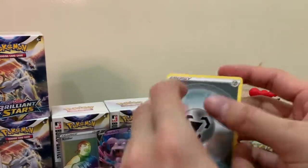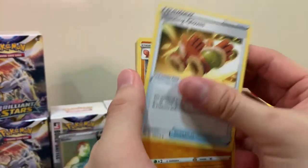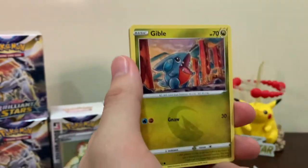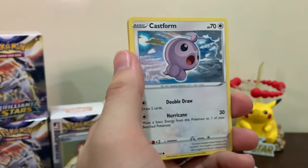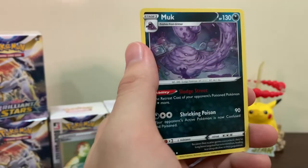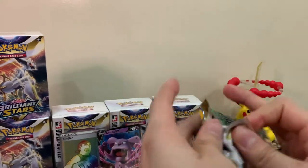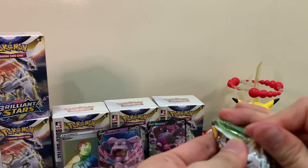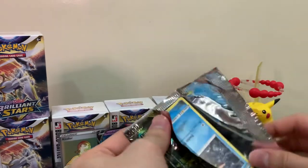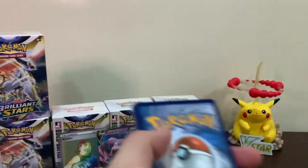We still haven't pulled a Trainer Gallery by the way - this is our 10th or 11th pack and we still have not pulled a single Trainer Gallery. We got Castform, Axew as our reverse, and a Munkidori. These Build and Battle boxes are tough. Right off the bat, the pull rates are not that good - other than the Kindler rainbow rare. But we still have more than half left, so we'll see.